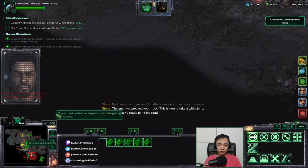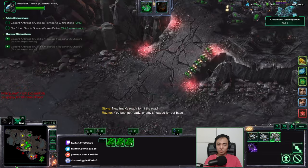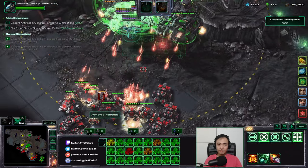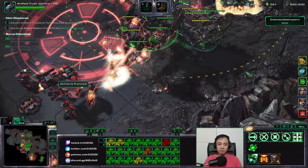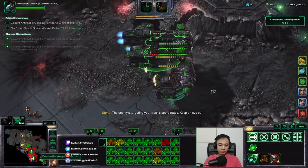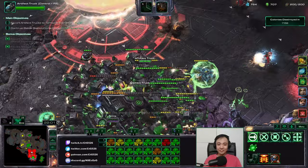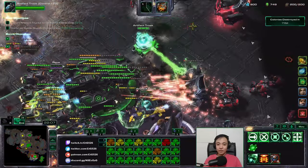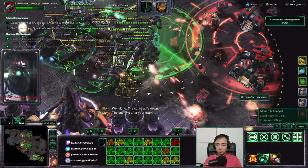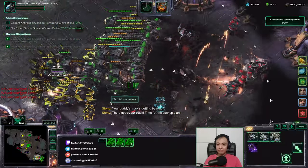Bad news commanders — an attack is coming for your truck. The enemies wrecked your truck, this is going to take a while to fix. I can sacrifice five more — you best get ready, enemies are headed for our base. I'll let them kill these SCVs so I can get another battlecruiser. I got the wave — so hard. Do not get nuked. Very do not get nuked. That's a lot of battlecruisers. I do have a truck here — nice. Constructs down. The enemy's after your truck.